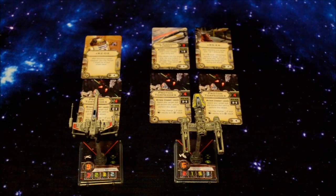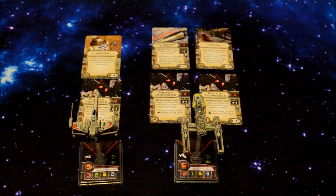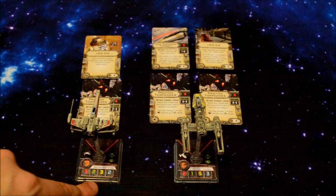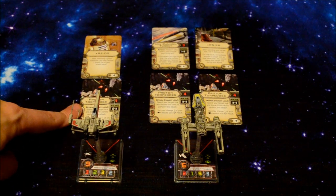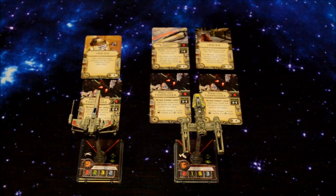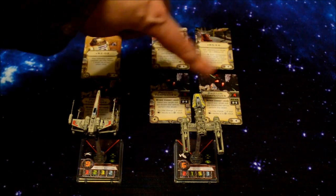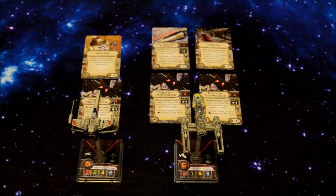I should probably note right off the bat that I've never done this before, so the lighting may be a bit off. I apologize, this isn't going to be exactly quality video here, but I'll do my best. As far as what I have going on here, I've got Wedge Antilles and Dutch Vander. Attached to Wedge Antilles, I have a Proton Torpedoes upgrade and the R2-D2 upgrade. Attached to Dutch Vander, I have two Proton Torpedoes cards, the Ion Cannon Turret, and the R5-K6. If you're unfamiliar with these upgrade cards, check out my other videos — I go over these cards in detail there.